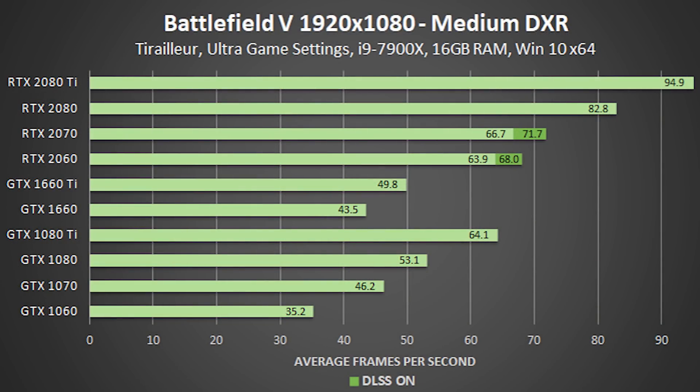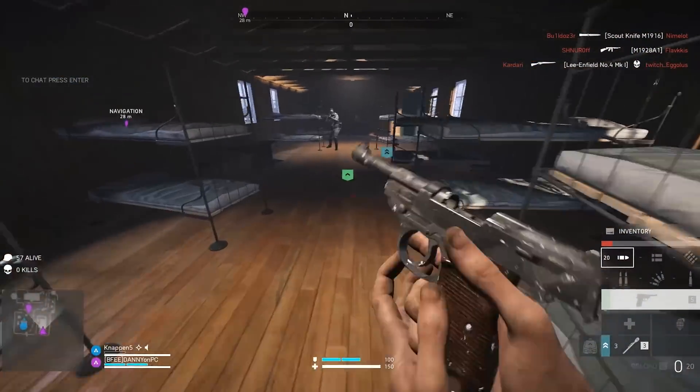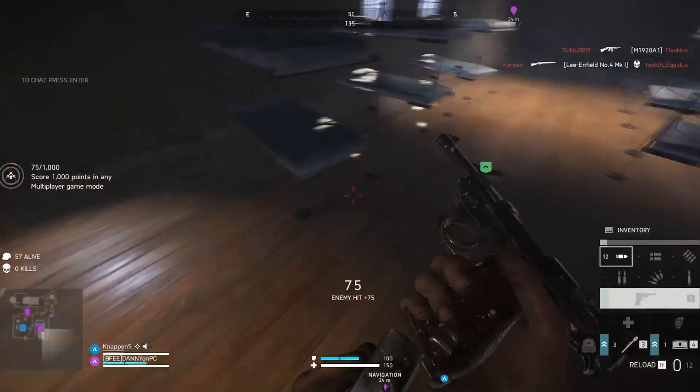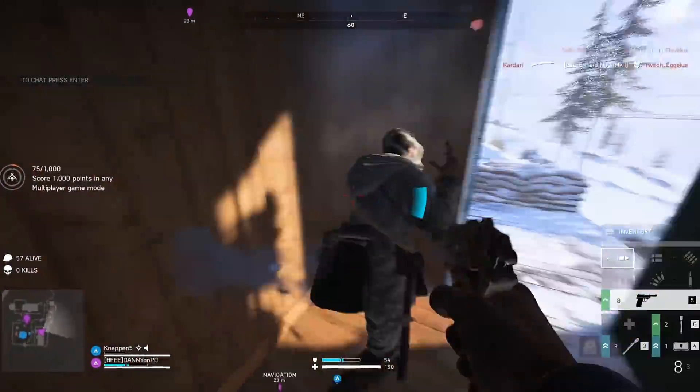Nvidia's personal testing showed that with medium RTX settings but with everything else on ultra, every card should at least reach 35 fps. Of course this is paired with a super powerful CPU to show how the cards are bottlenecking. Actual performance may differ a little bit based on your own setup.